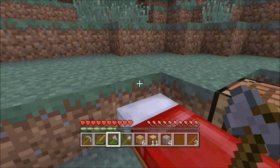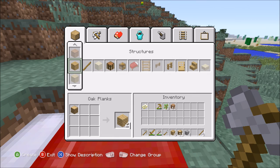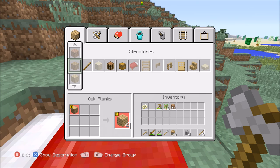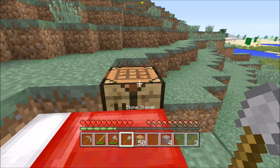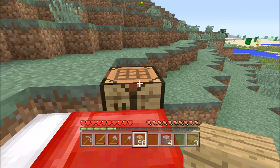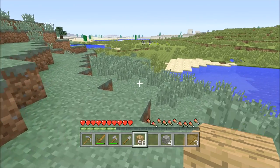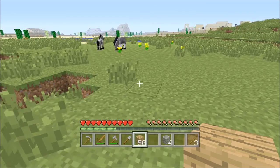Look at your crafting table and press LT. Make all of the logs into wood planks — press A, keep going, you can hold it. There you go — now you have 50 wood planks. Press B and go to the wood. Now let's look around for a good place to build a house. Right where those horses are looks good — it's pretty flat, there's a desert and a village nearby. You're lucky!